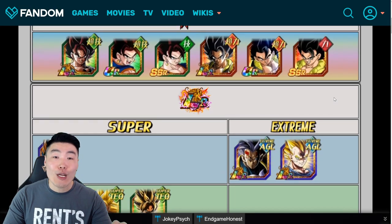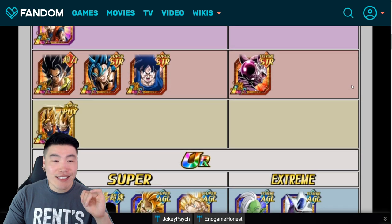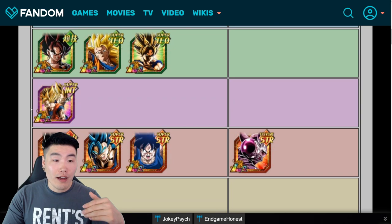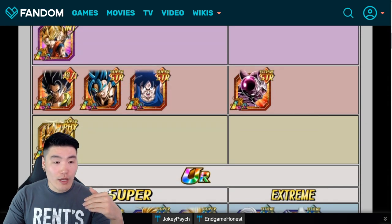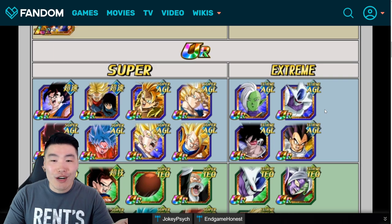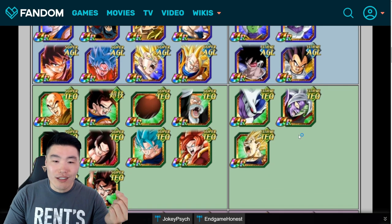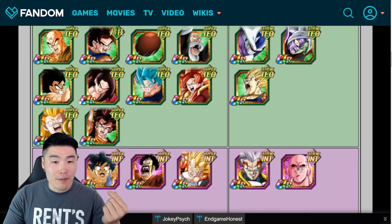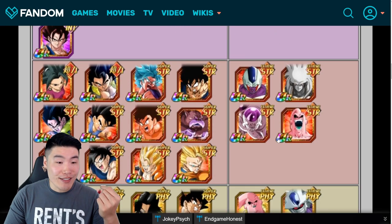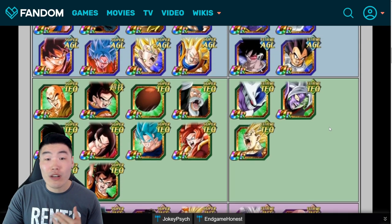Before we leave these guys, we need to look at the Last Resort category because it is one of the best categories in the game. We have the fusions as the leaders, and then just a bunch of crazy units: Spirit Bomb Goku, LR Vegito from the 3-year anniversary, LR Gogeta from the 3-year anniversary, and a ton of top-tier TURs — Gogeta, Super Vegito, Zamasu, Turlis as support, Vegito Blue, base Vegito, Super Saiyan Blue Kaioken Goku, STR Cooler. The list goes on. This is definitely one of the best categories in the game.